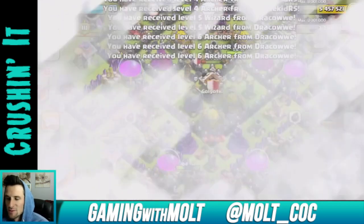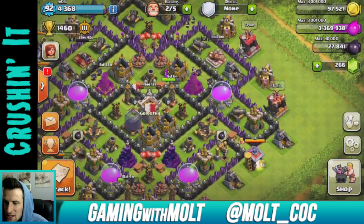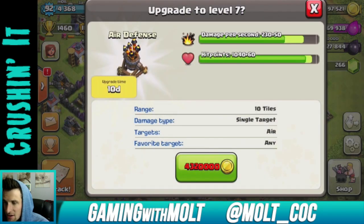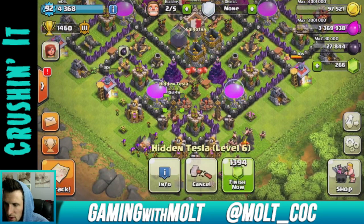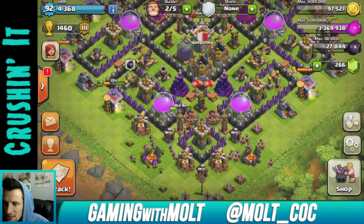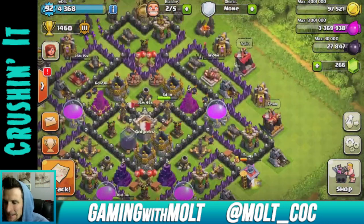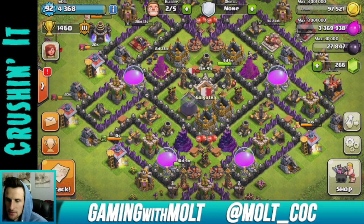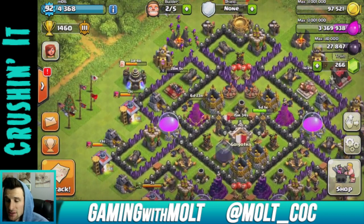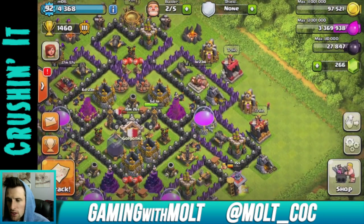Especially with how cheap my army is. We can go right here and upgrade this wizard tower - it'll be done in a week and then we'll only have one left, which is awesome. We have our air defenses left and two of our teslas working on max. We're gonna have to upgrade our xbows too so we still have a pretty good amount left to do. I might do a road to masters again once I get all my wizard towers up, especially since all my troops are practically maxed. Maybe I'll max out my balloons before that.